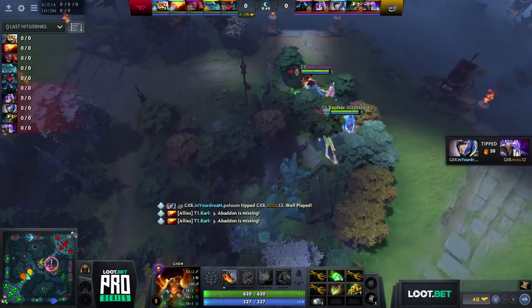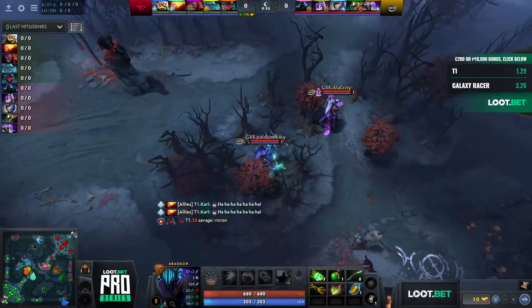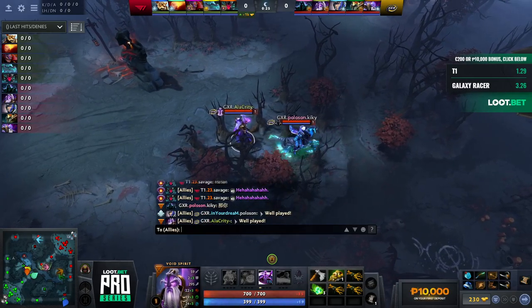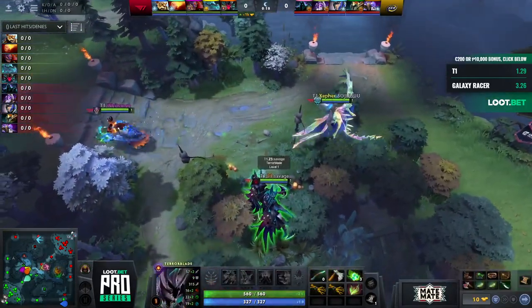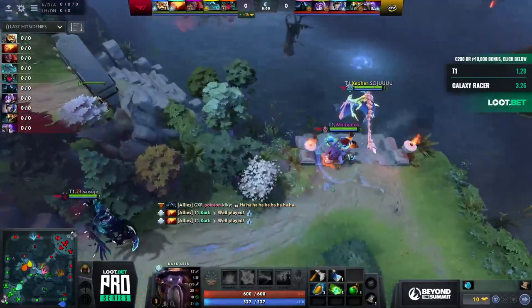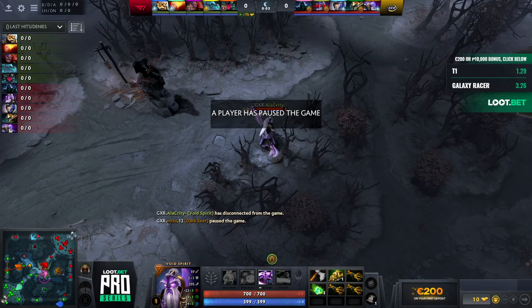One more thing — this is T1 versus old T1, in a sense, because the first iterations of T1 were basically most of the players from GXR. It's an interesting matchup you don't see all too often. This current T1 iteration has had a better run, but GXR hasn't been doing too badly either — maybe they have something to prove. T1 secure the top bounties and GXR, after a quick disconnect from Alacrity, secure both bottom bounties.